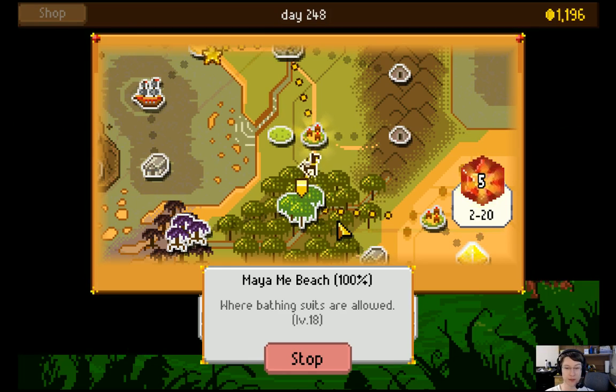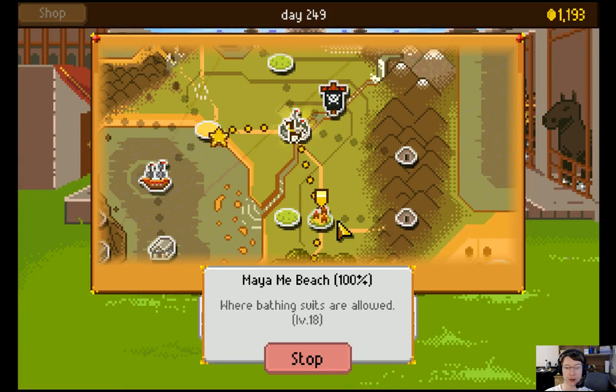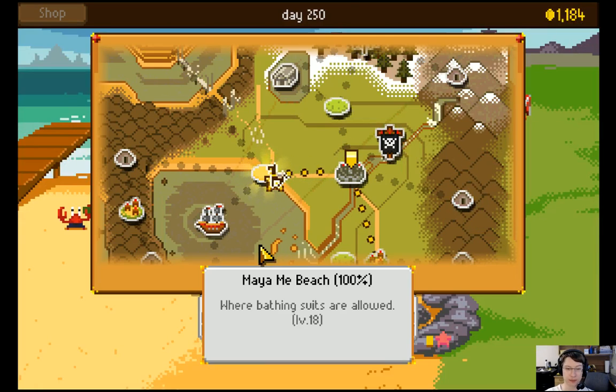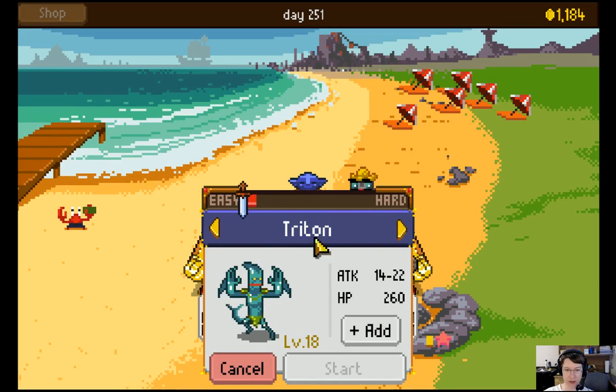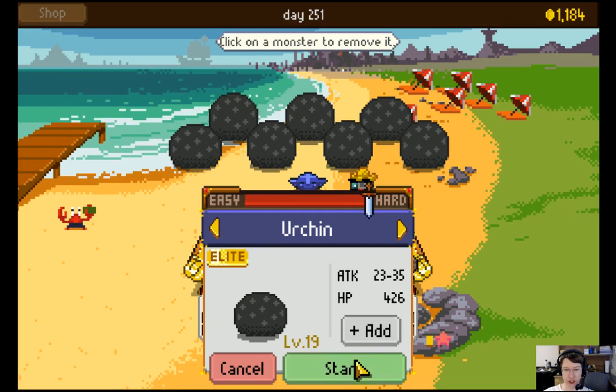At least we're just trucking right along. No one's holding us up. We're getting good rolls — plenty strong enough. We need seashells from monster drops. I guess urchins? I have no idea.